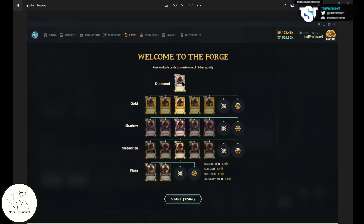You are also able to buy different qualities of card directly, or get lucky and pull different qualities in packs.